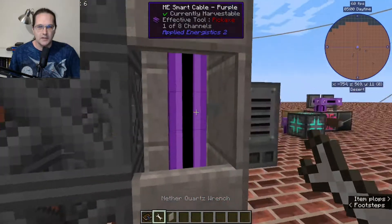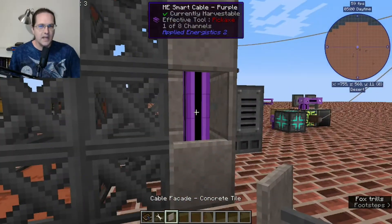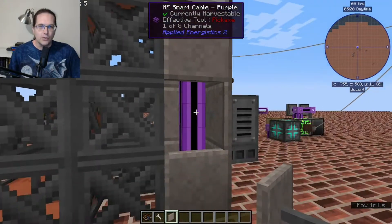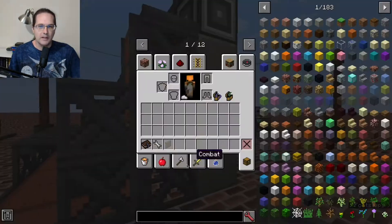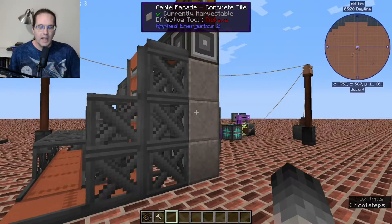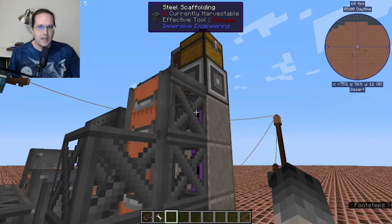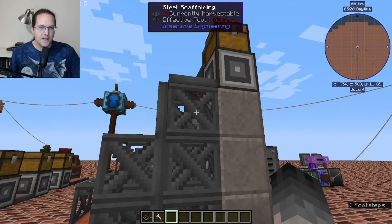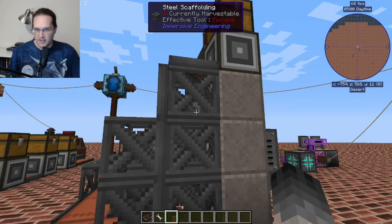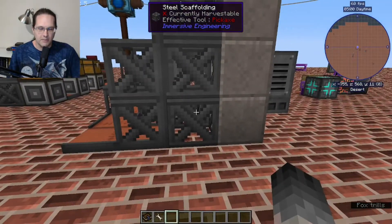I have some nice cable facades over here to make this ME cable look like it's a concrete pillar. I would love to be able to put the ME cable inside the steel scaffolding, but there doesn't seem to be a facade for the steel scaffolding. I think it would look really cool to have that ME cable running up in the middle of the scaffolding.